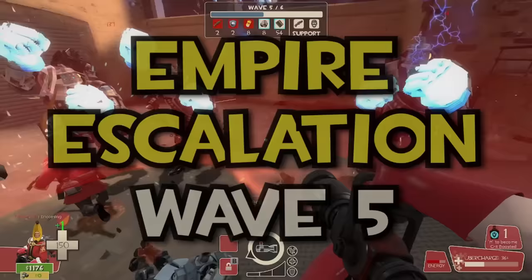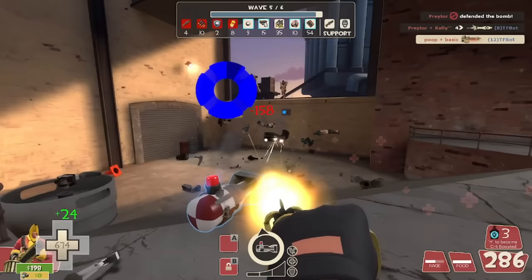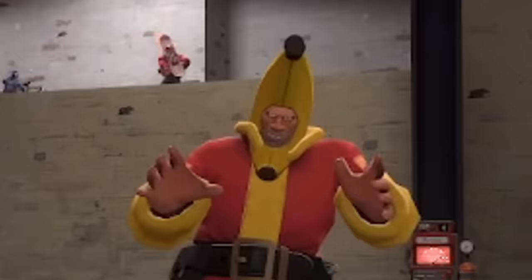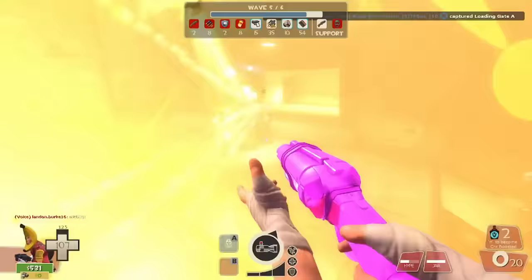Empire Wave 5 is mostly a cakewalk, and that's largely down to almost every robot spawning from the lower portion of the map — this means you won't have to split your damage between two different sections. But the trade-off is that some of the encounters you'll face are a bit more difficult. Three in particular tend to be the biggest causes for failure: those being the giant black box soldiers, the small crit heavies, and the giant bonk scouts at the end. Let's go over them chronologically.